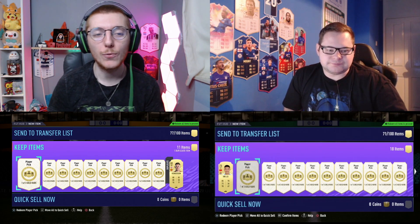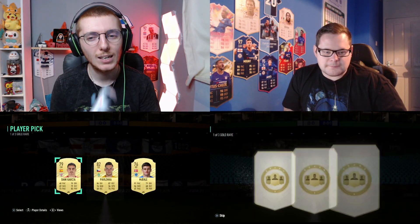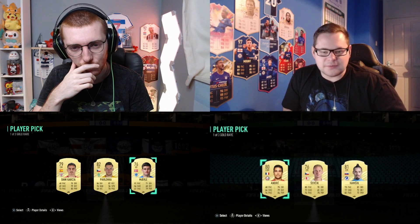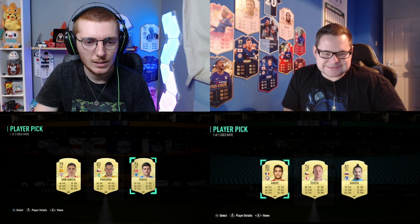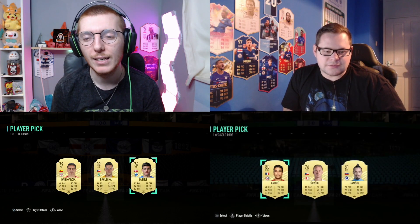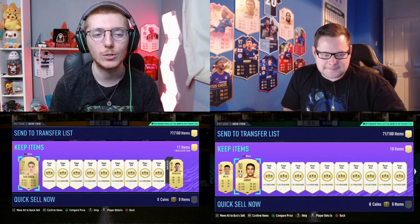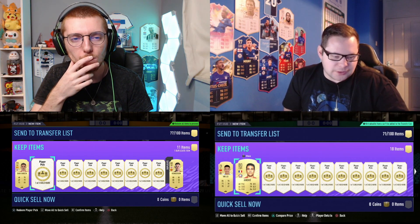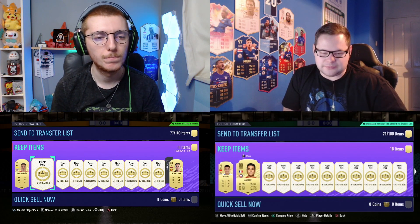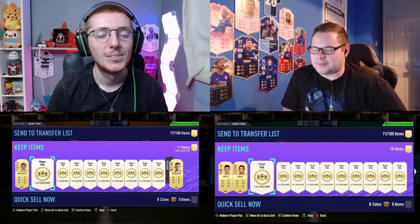Pack two - three, two, one, go. I get another keeper - I could have taken Pavlenka. I've got some centremids and a CDM, none of which will link. I'm going to take Danny Garcia, a 79-rated centremid with 48 pace - I've got that right-back option but he's from Denmark in the Belgian league, so Danny Garcia gives me more chance of chemistry. Jack takes Benjamin Andre, the CDM from Lille - decent player, the only one that fits the formation.